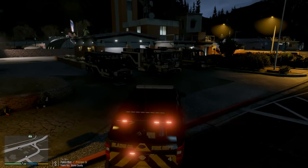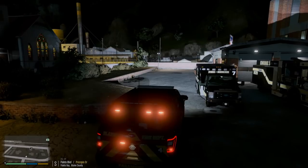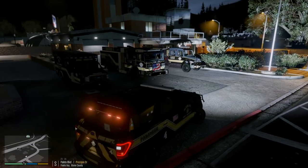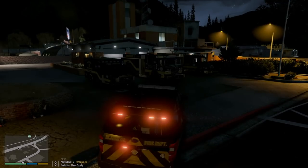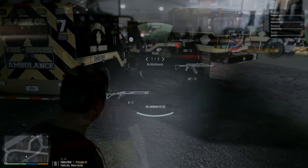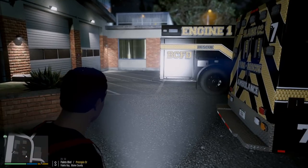Hey guys — one thing I forgot when I was editing was to show you guys the actual reflective livery. Just turning the lights on so you can see — there it is. You can kind of see it on the engine, how the gold is reflecting in the light. It's pretty cool. Same thing with the ambulance too — it's kind of hard to see, sometimes you have to get it at the right angle. But it's a pretty nice feature of the engine as well as the ambulance. See how the light is barely hitting it and it's lighting up the gold so much — very cool.